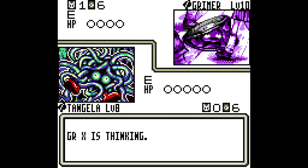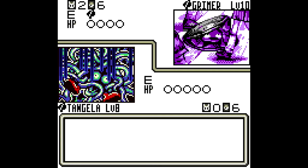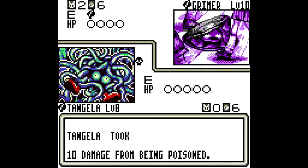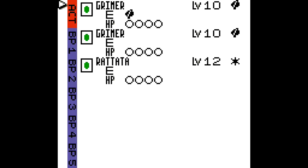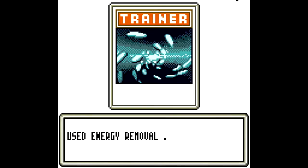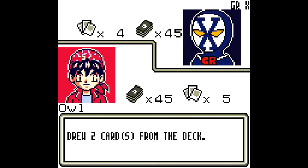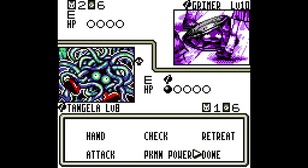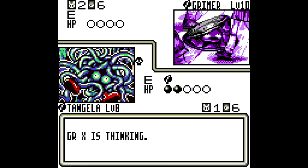I think he has fire cards — no, he has... oh. This is not a good start. Not at all. And we are already poisoned. This went terribly. Let's do this straight away. I don't think we have any full heals in this deck. We've got another Bill, we've got a Scyther. I think we should prepare our Scyther because this is likely to go terrible pretty quickly.